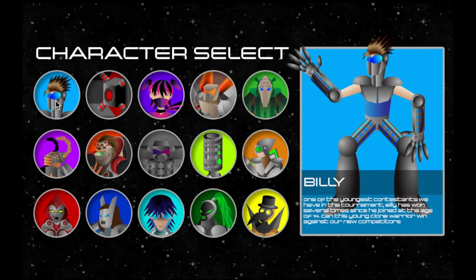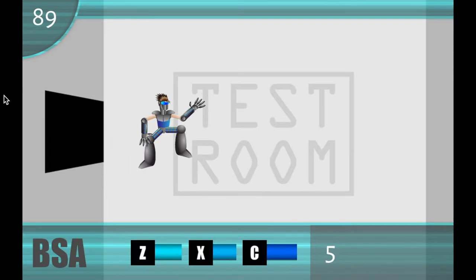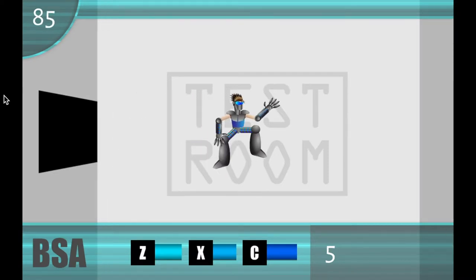I'm going to start off with Billy because he has the first set of moves I want to show you. Billy is actually from Pocket Battlespace Arena, the game that came before this one — kind of a closest finish, but he looks way more cool. I'm going to go with this special level called the test room — it's a hidden level for this purpose and this purpose only.